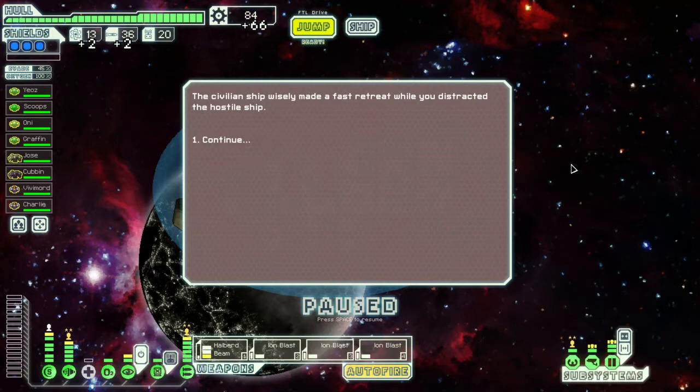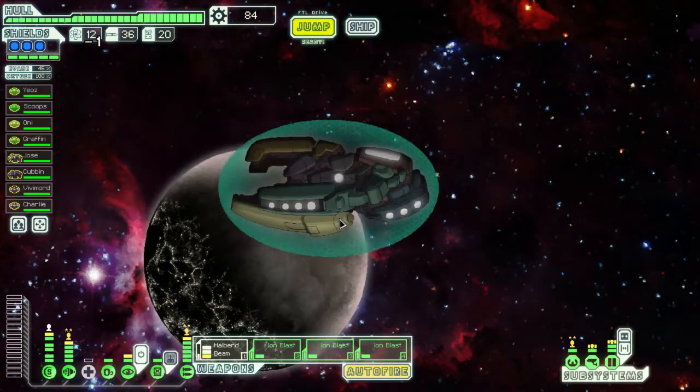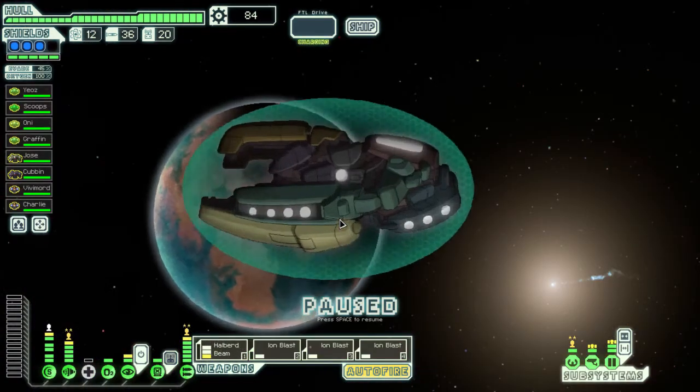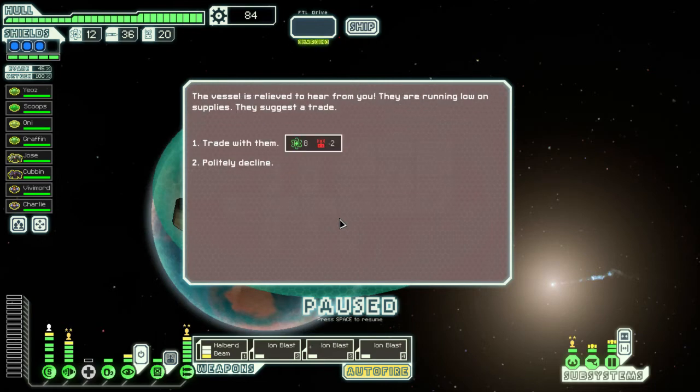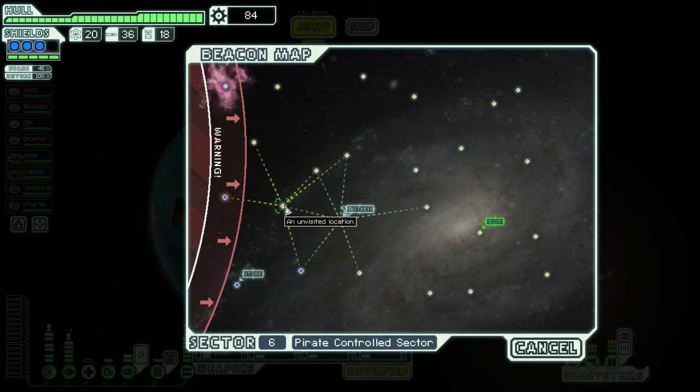Contact the civilian ship — they were smart people. Distress beacon, let's hit it. Hail them — yeah I'll do that. Let's do this.